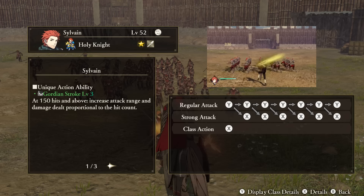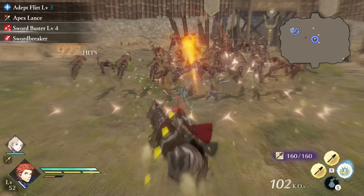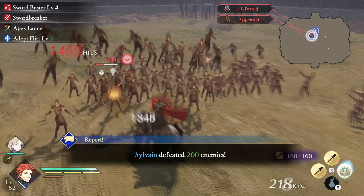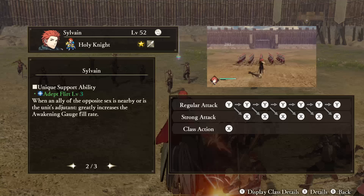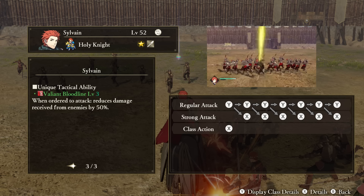Sylvain — Unique Action: Gordian Stroke. At certain tiers of hit strings, Sylvain's attack range and damage increases, building up an intensity until it hits its maximum when your weapon becomes fully red. Like Ferdinand's, this Unique Action is also insanely good and is another great candidate for your Merc Whistle — I possibly like this one even more. Support Ability: Adept Flirt. When an ally of the opposite sex is nearby Sylvain, or is his adjutant, Sylvain's awakening gauge fills up faster. Tactical Ability: Valiant Bloodline. When ordered to attack, Sylvain will take less damage.